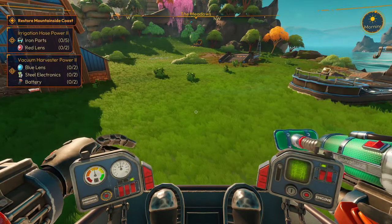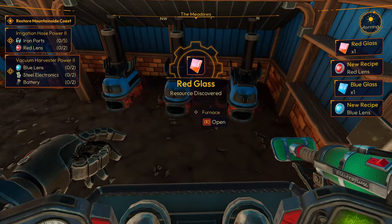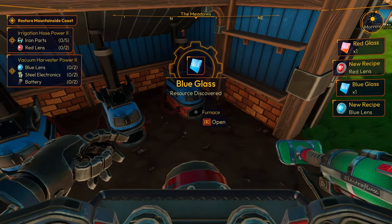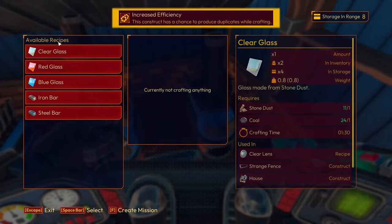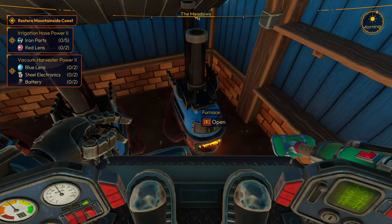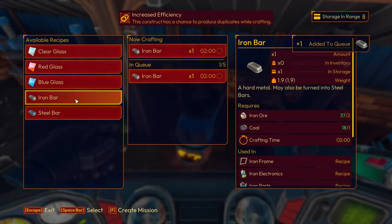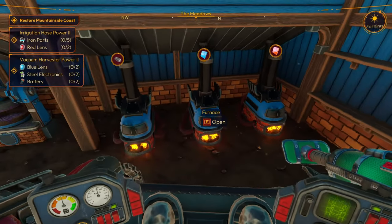Oh red glass! Right there we can make the red lens and the blue lens. Let's make them — we need two of each. We'll go two of these and then we're gonna need iron bar. We'll just do that, so we're gonna let those cook.